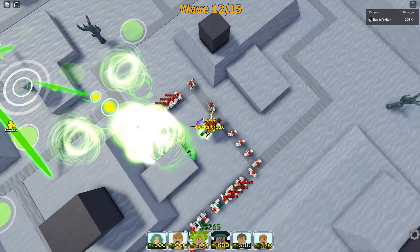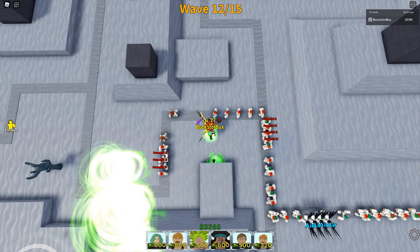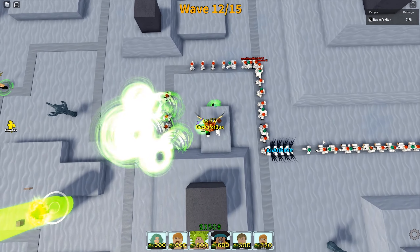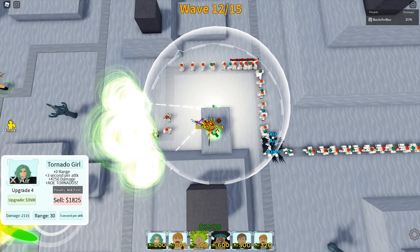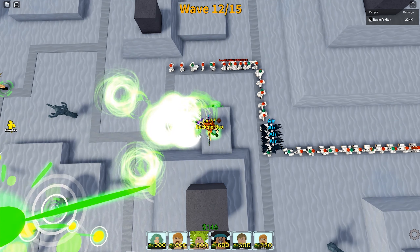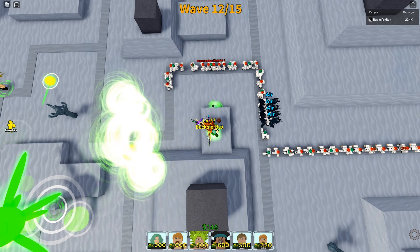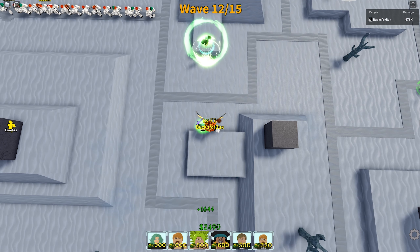The first two towers I'm gonna talk about are Tornado Girl and Four Eye Sorcerer. Tornado Girl is Tatsumaki, while Four Eye Sorcerer is Kento Nanami. Both are hybrid full AOE towers with short ranges — their SPA and range are very similar. Both are typical short-range full AOE towers.